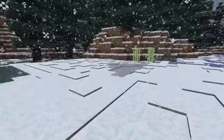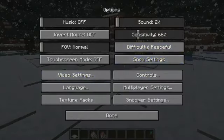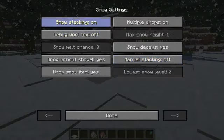This mod also has an options menu where you can configure some of the different features and turn them on or off. If I go into options, there's a new button called Snow Settings. There's a load of different settings you can enable or disable. For example, the multiple drops option — if you turn this off, it will stop 16 snowballs being dropped when you break 16 layers of snow. With it off, you'll only get one snowball, so it stops your inventory being clogged up when you're trying to clear an area of snow.